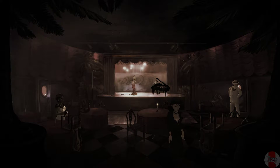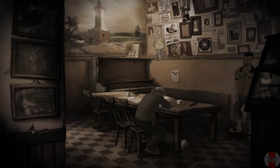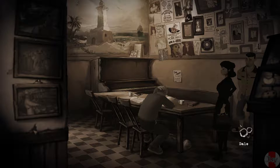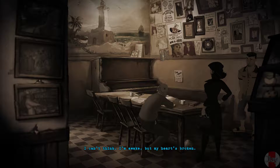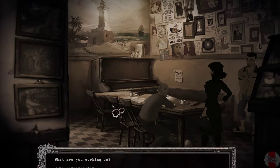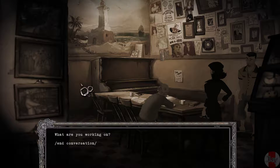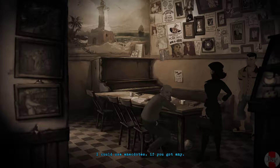I need to get the keys. Let's see if we can get the keys. Did my husband give you anything for me? I can't think — I'm awake but my heart's broken, my boyfriend left, he crashed in the park. What are you working on? Another dirty novel for you know who — I could use anecdotes if you got any. I'm all dried up.